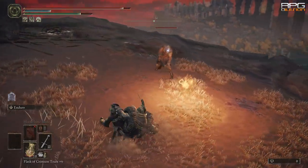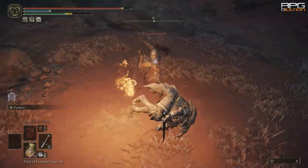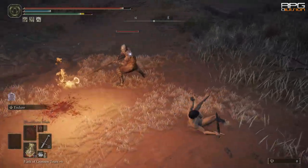You already know that light, medium and heavy loads affect dodging. Light offers the most invulnerability frames during a dodge, medium load offers average iframes, and heavy load offers the least amount of iframes.